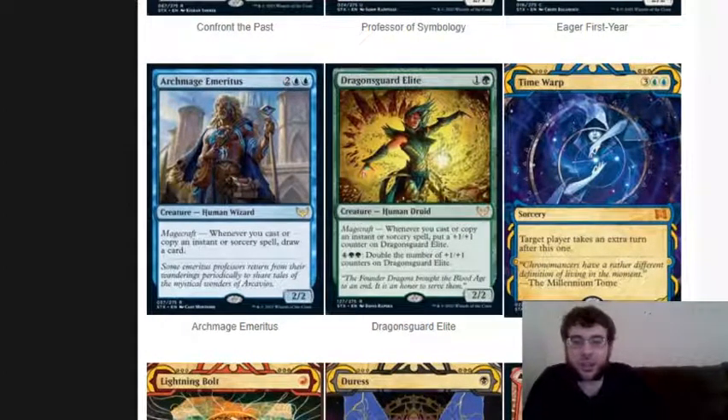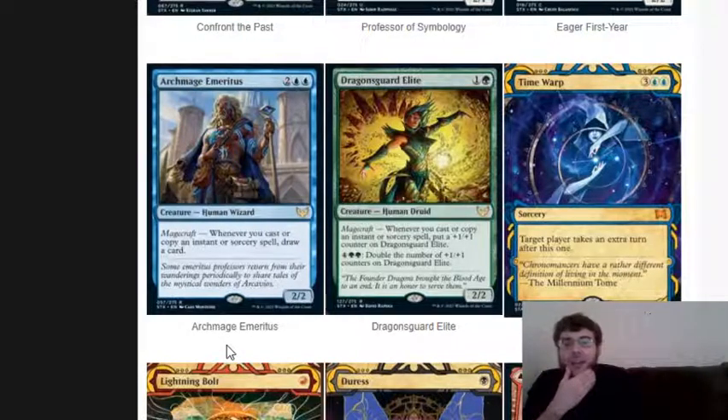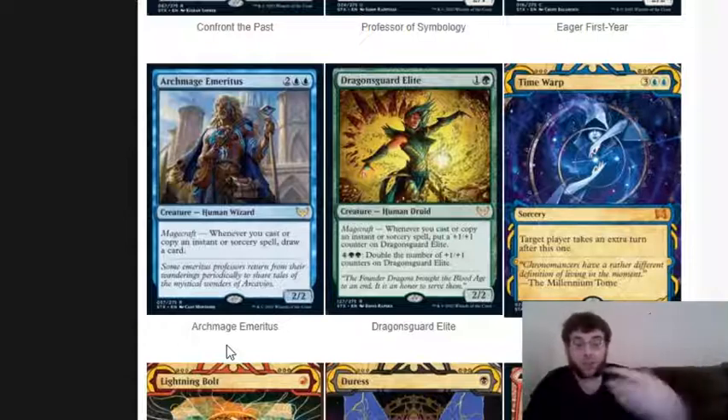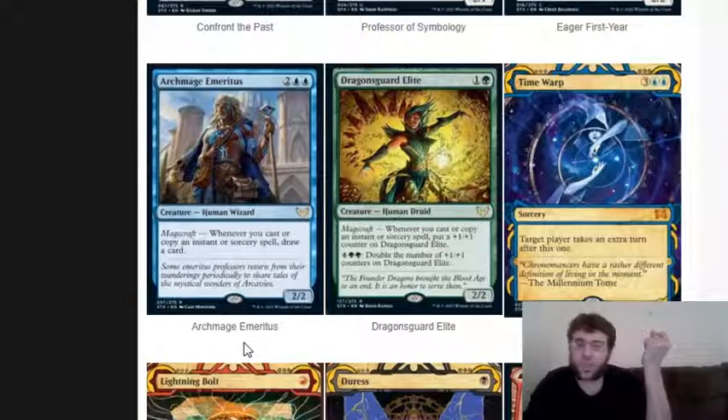Now we get to legitimate cards in the set. Dragon Guard Elite is one blue, one green, one of any color for a 2/2 human druid rare. Magecraft: whenever you cast or copy an instant or sorcery, put a plus one counter on Dragon Guard Elite. You may pay two green and four of any color to double the number of plus one counters on this card. It's a bear with upside. I don't really see you playing the double counter ability unless it's late game and this thing is still alive. The problem is this card doesn't have trample, flying, evasion, or hexproof - but you could give it those with enchantments or instants. As a bear, it's great - realistically, as long as you have some one-drop instant or sorcery, you'll get it to a 3/3 by turn two or three.